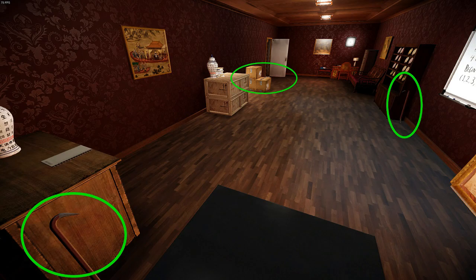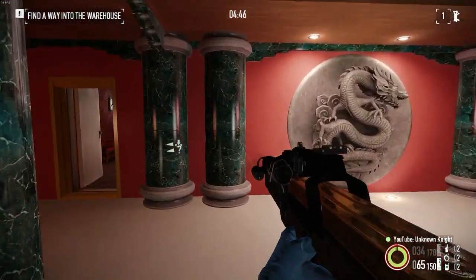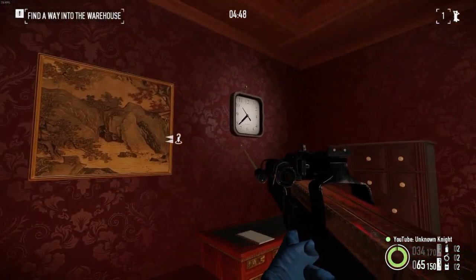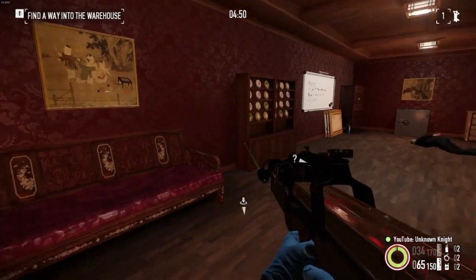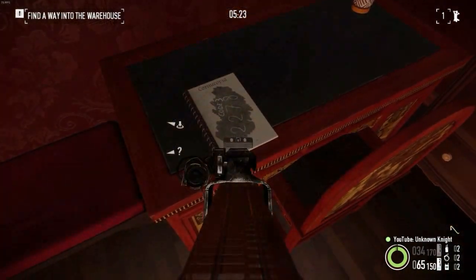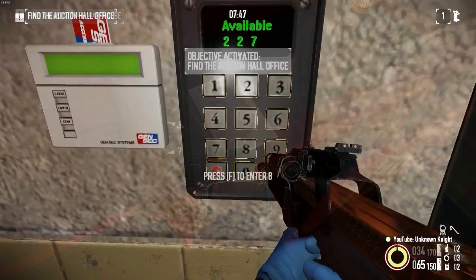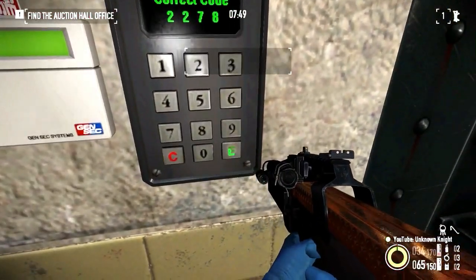Putting everything in action: we'll first enter the back room and check the clock's minute hand for the right code, as well as grab the crowbar. Then match it against the notepads, get the 4 digits, and slap it into the keypad. Open sesame!